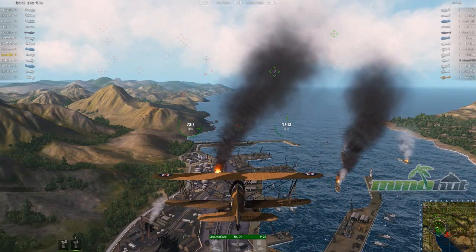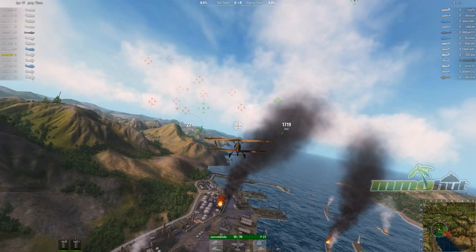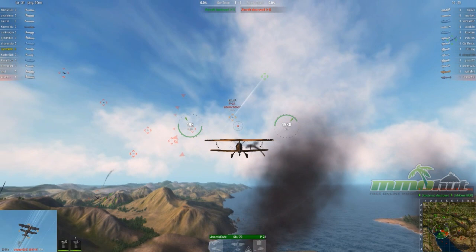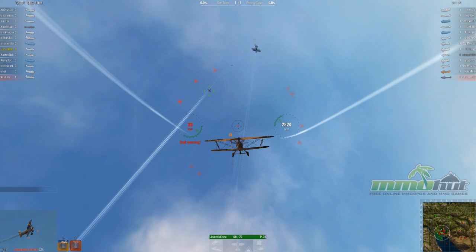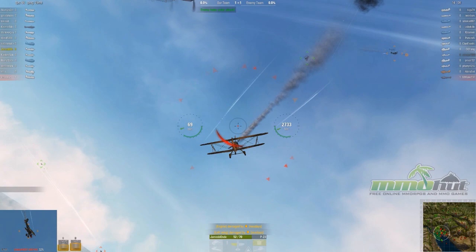It looks like we've got some enemies off to the left. I'm going to try to get the jump on these guys. I've locked onto a target — that's automatic, by the way. The way you aim is to go for that little yellow circle right in front of them, which shows you where to aim to hit them at their current distance. Crap, I stalled — you can't just fly straight up. That's a realistic element you have to deal with.